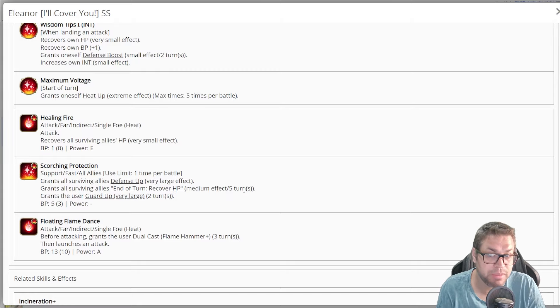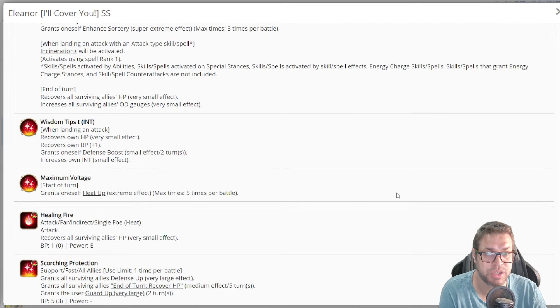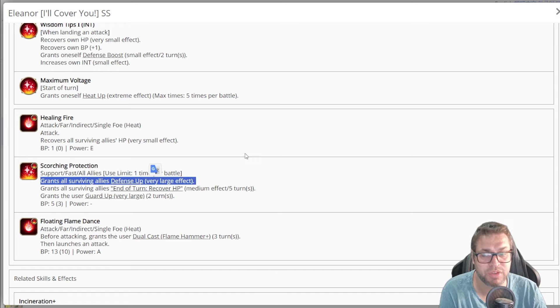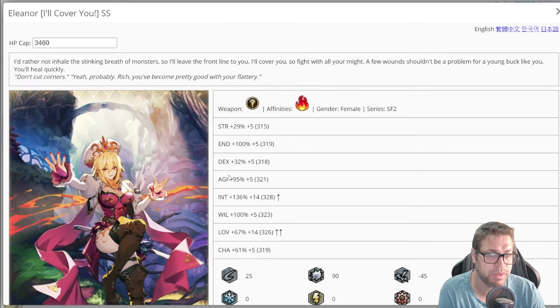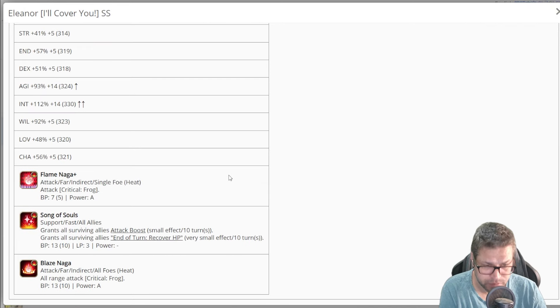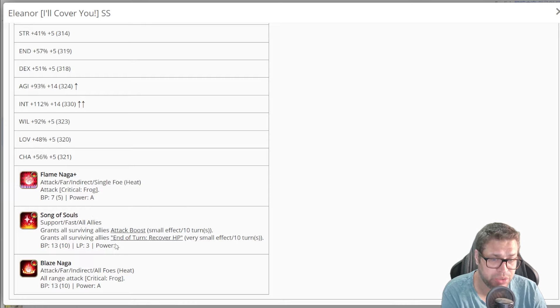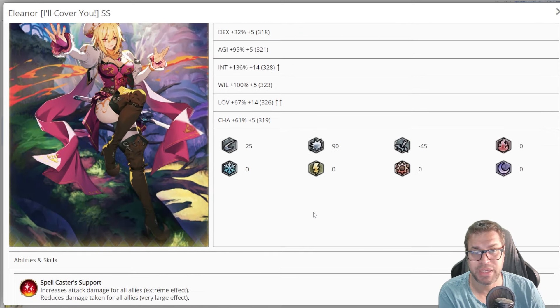We already have characters that can debuff enemies to zero, like Real Queen, Misty, and others, so extra damage isn't all that important. What you can take from Eleanor is that she can decrease damage taken by 30% for everyone, apply a 20% defense up, and provide some debuffing. She's not the best debuffer but works in some situations. For remembrance there are already too many staff users that are good enough. Inheritance doesn't really improve Eleanor too much. I don't think she's worth it — I'll give her a 3 out of 5.